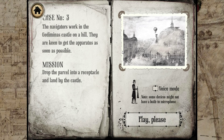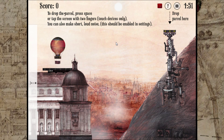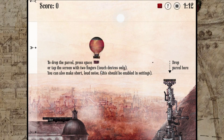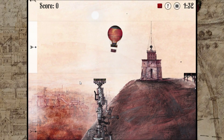Except last night — case three. The navigators work at Jedimanous Castle on a hill. They are keen to get the apparatus as soon as possible — drop it into their receptacle. Last night I was actually attacked by ones on my computer. I don't know how it happened. Suddenly I had ones being typed out like crazy all over the place on my screens where you can type. That's difficult.